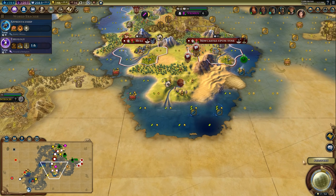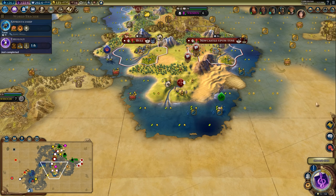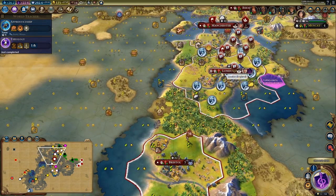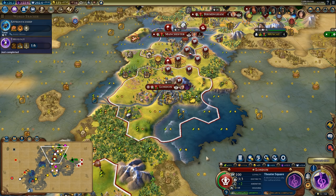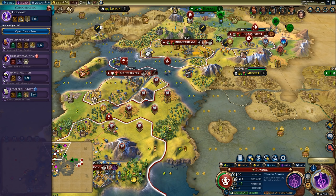Normally when going for a tourism win I'd rush the theater square, but I'm trying a different approach — holy sites with a couple of trading districts and then getting theater squares late. Playing around with different ways to win. Temples are going to be important. Holy site adjacency could be really good right now and potentially net me more, though a lot of my faith is coming from working tiles so maybe that's not quite as good.